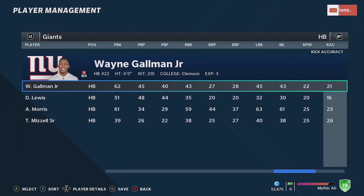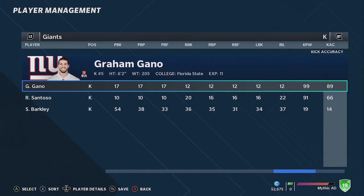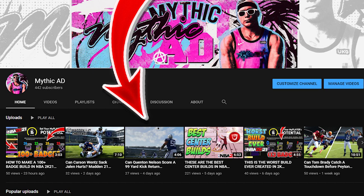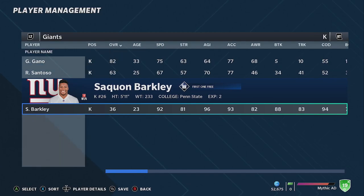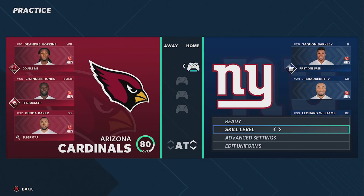I really don't know how long we're going to be here. This might be the hardest challenge I've done on the channel — I've had Quentin Nelson return a 99-yard kick return touchdown — but we're going to look at the stats. I'm going to show you guys: everything's the same, 36 overall kicker. Let's get right into it because to make this even harder, I'm going to turn it on All Madden.